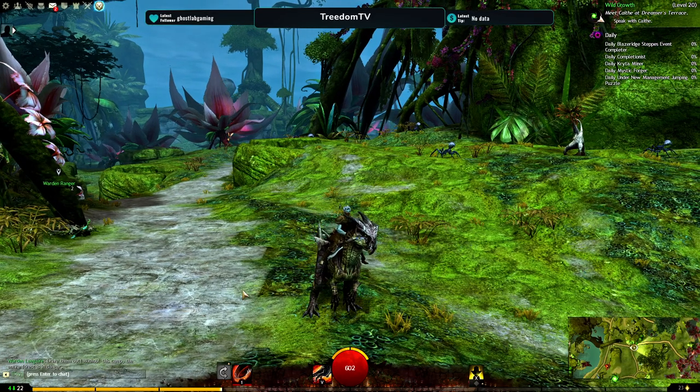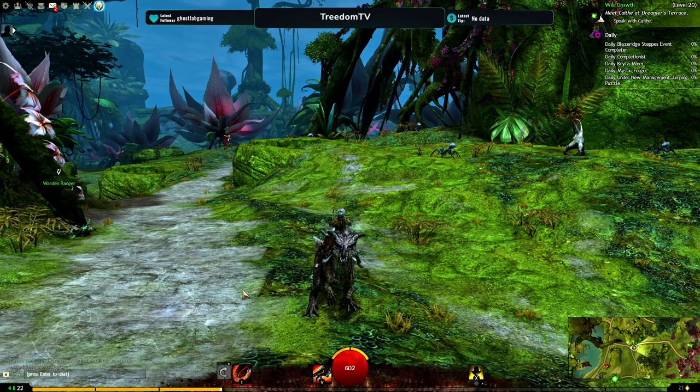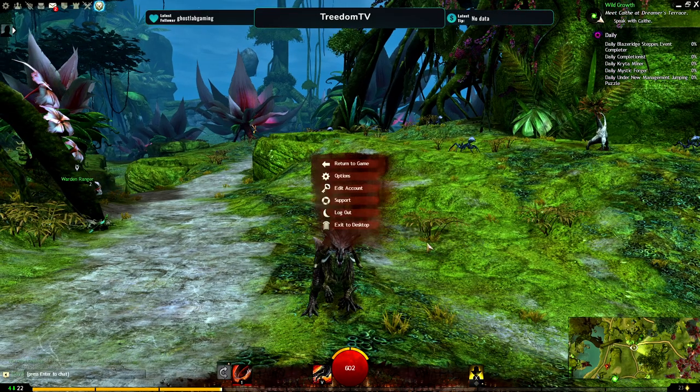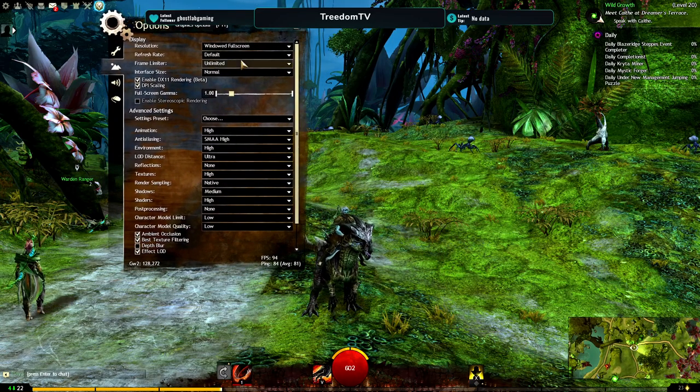Hello everybody, Dream here. Today I want to talk about the graphical settings I use and a third-party resource called ReShade that I use to make the game look better. It's pretty simple stuff. I'm just going to go over the settings, what they do, and why they impact your performance, and hopefully you guys learn a little bit from this video. If you do, give it a like, and if you have any questions, put them in the comments below. Let's start with the options.